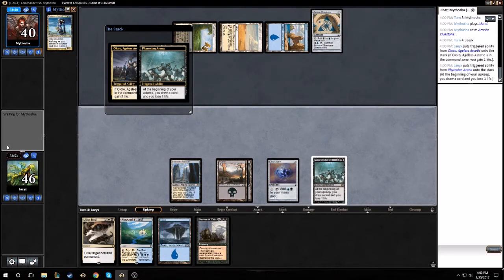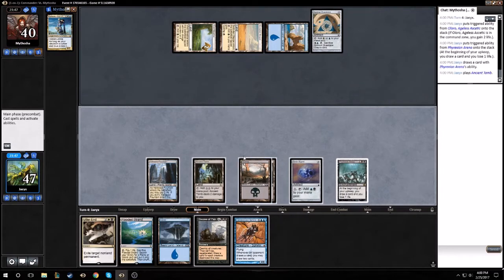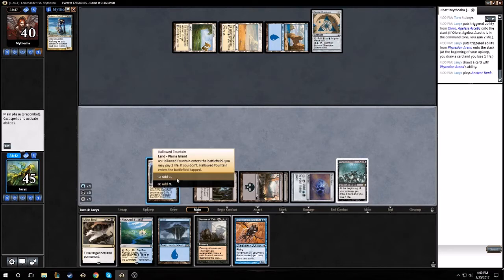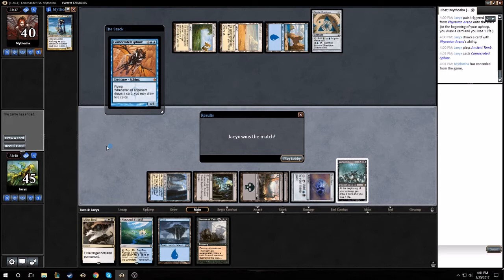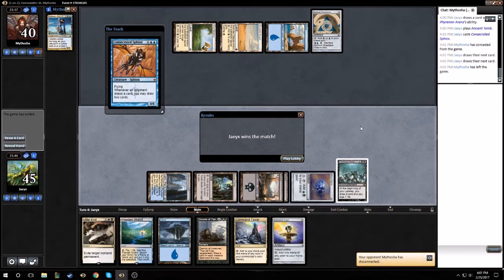See what we draw — that's not bad. With Ancient Tomb we can cast Sphinx, so let's go right ahead and do that. He pretty much has to have an answer on his next turn or we're going to get crazy ahead. And he scoops — good game. We just got way faster than our opponent, that's pretty much all there was to it.